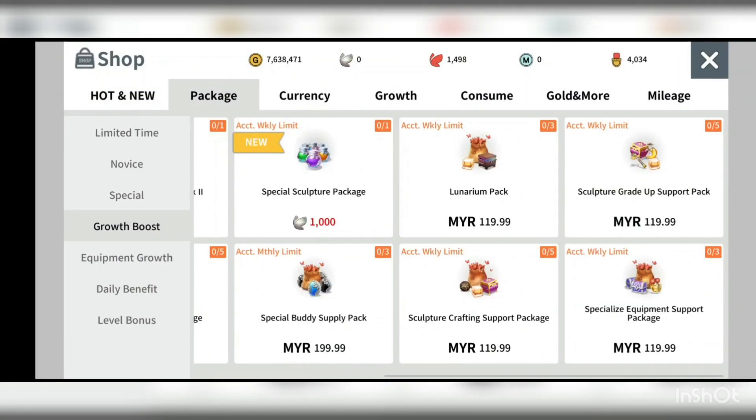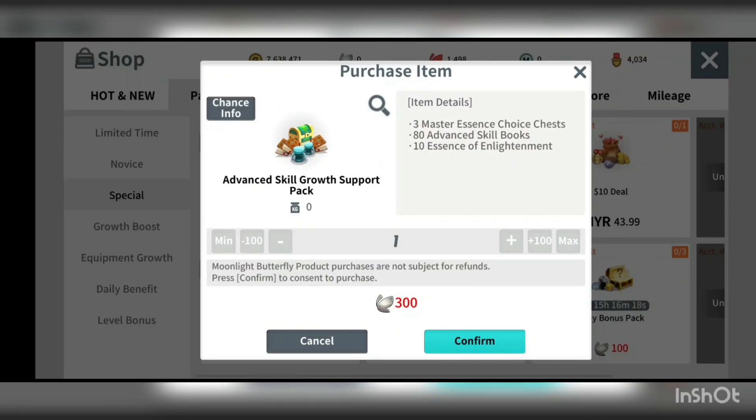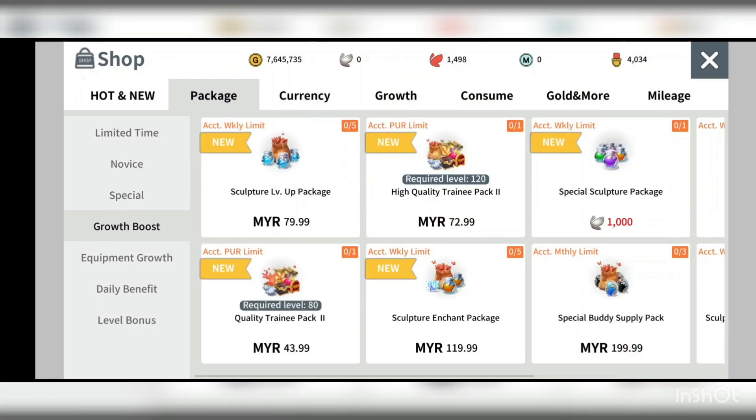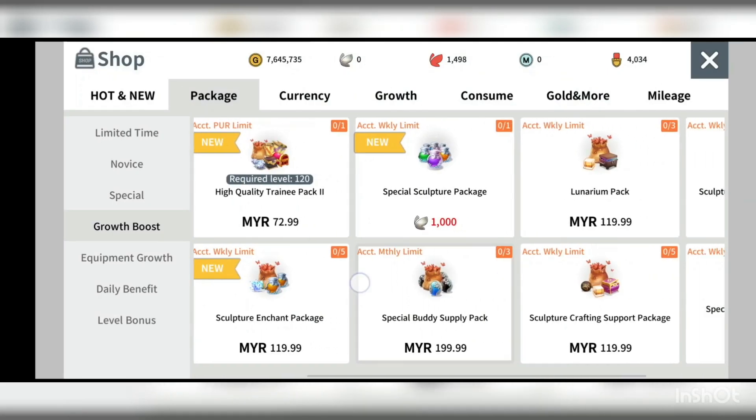The add-1 skill growth support pack is also something needed — it requires silver butterflies. If I have additional silver butterflies, this is where I'd spend them, because the add-1 skill book is quite important for improving your skills. Growth boost, however, is not worth the price.